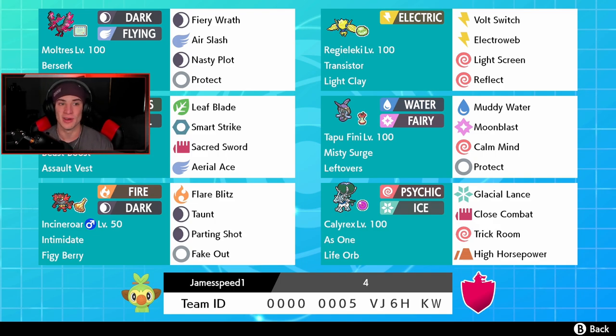We got this amazing team to show off. In the top left corner we got Galarian Moltres — this team is full of meta Pokemon and it looks absolutely phenomenal. Moltres has the Berserk ability, Weakness Policy item, and a normal move set with Fiery Wrath, Air Slash, Nasty Plot to set up, and Protect. Next we got Light Clay Regilecki with Light Screen, Reflect, Electro Web, Volt Switch, and Transistor ability to make screens go eight turns instead of five.